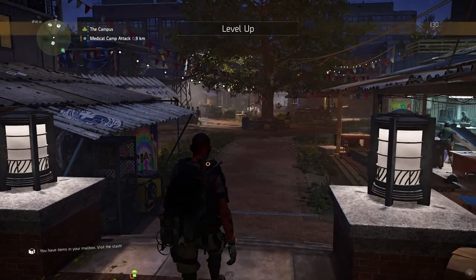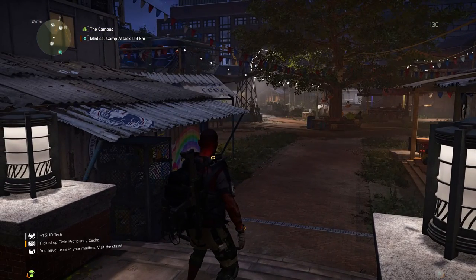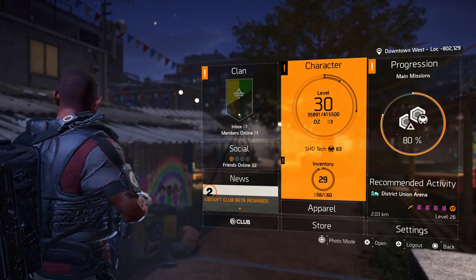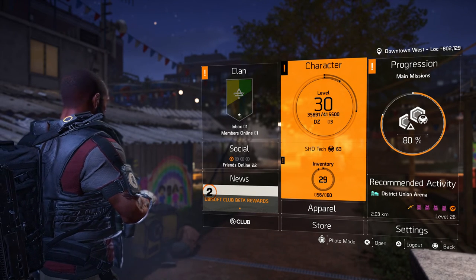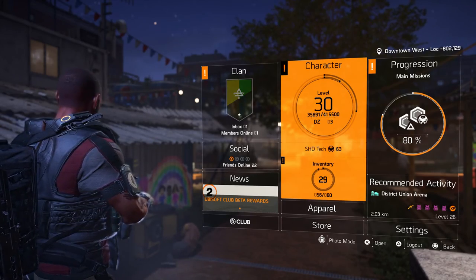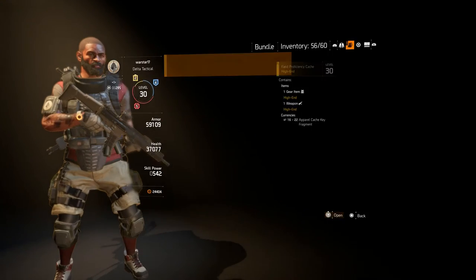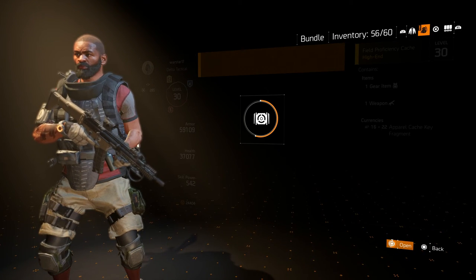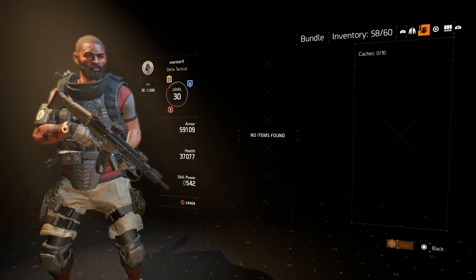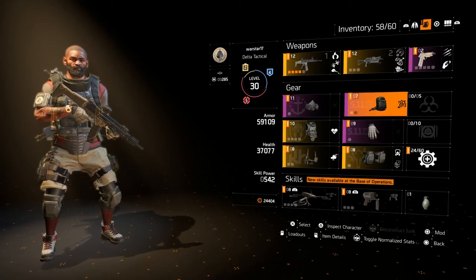Okay, doesn't look like anything has changed. I guess we just continue on as we have been doing. Let me open up this cache that I got. Alright, level 30 items. So now we start getting items that we might hold on to.